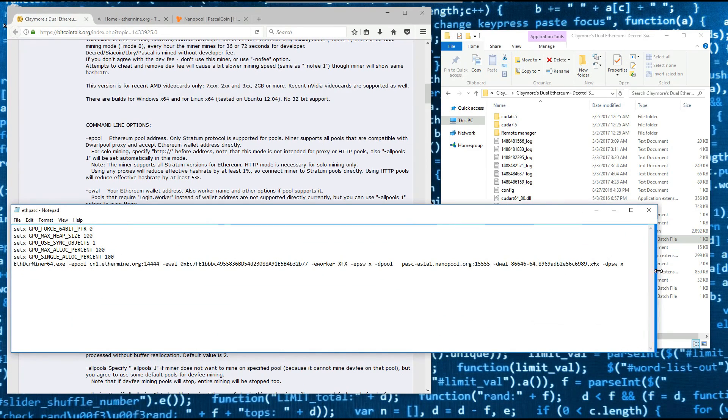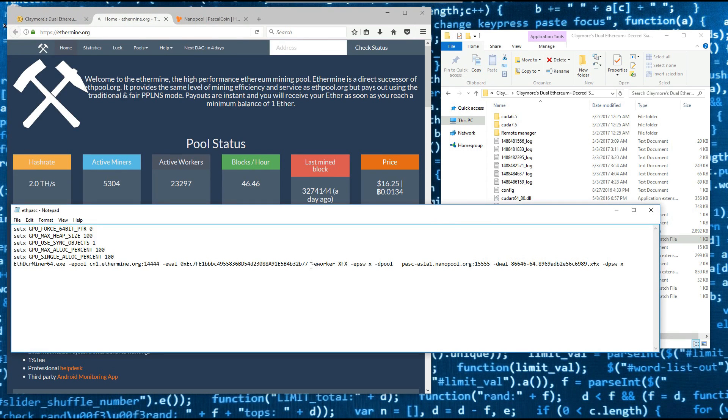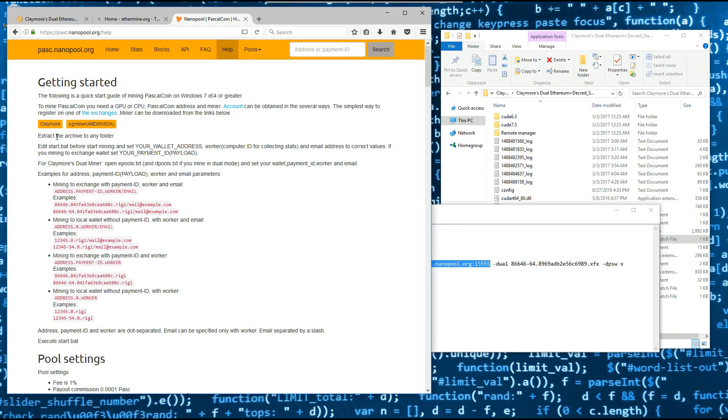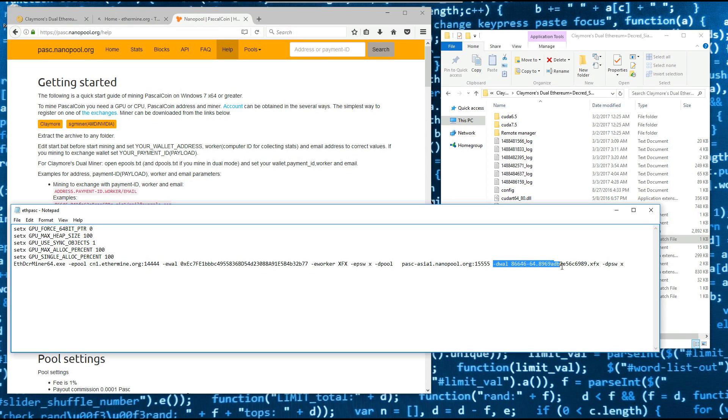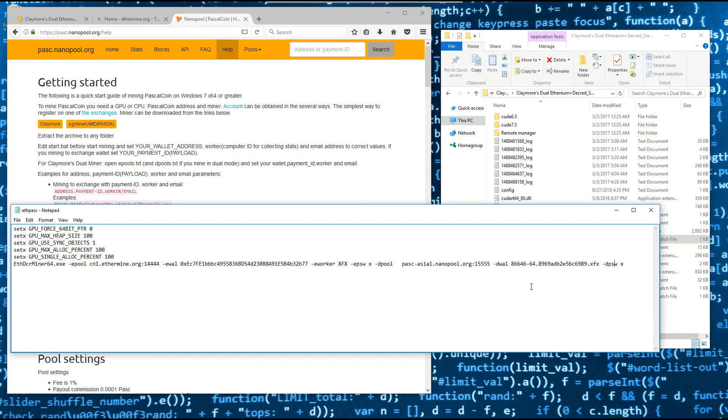I'm going to go ahead and open up the batch file that I'm using to mine Ethereum and Pascal. I'm using Ethermine for my Ethereum pool, with my Ethereum address, worker ID 'xfx', and password 'x'. For the Pascal pool I'm going to be using Nanopool in this example, as Supernova seemed to be down at the time of making this video. Here I've got my address, payment ID, worker, and again the password is 'x'.